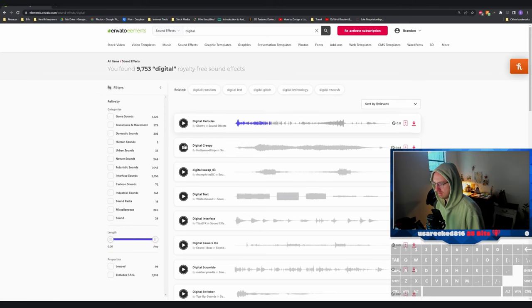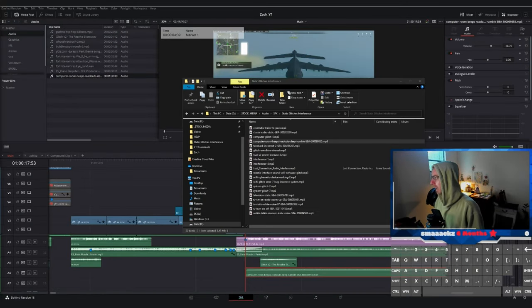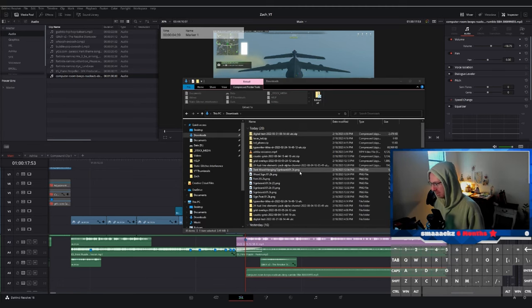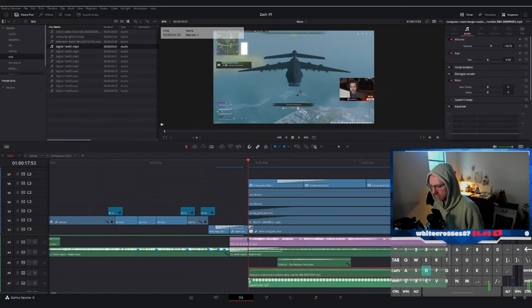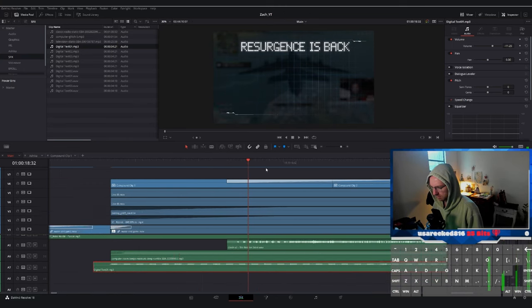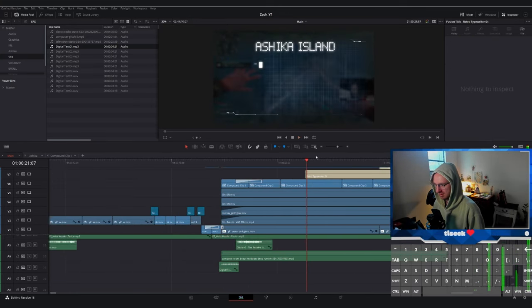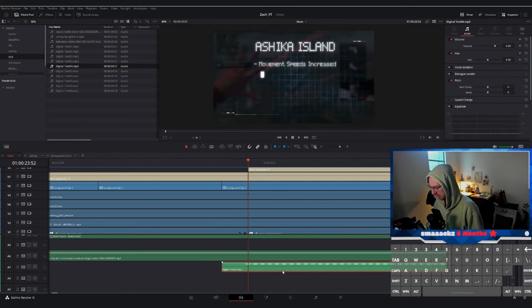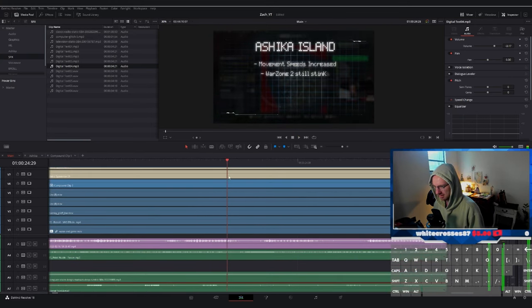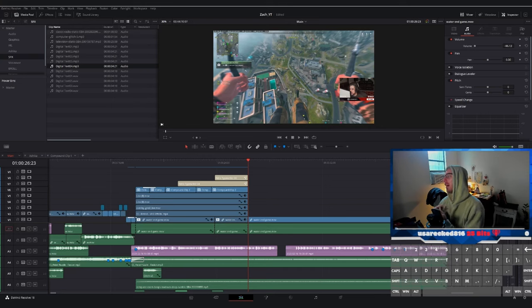Sound design again — super important. I wanted some kind of digital typing effect, so I literally searched in Envato for 'digital type' and there was a digital readout sound effect that came with a bunch of variations. I'm able to use one for the original write-on and then use lower octaves for the second one, which is cool. The text opens with something like 'what you need to know about resurgence' and I use a glitch transition to bring it to Ashika Island, syncing up with Zach's phrasing. I'm pretty happy with how it ended up looking.